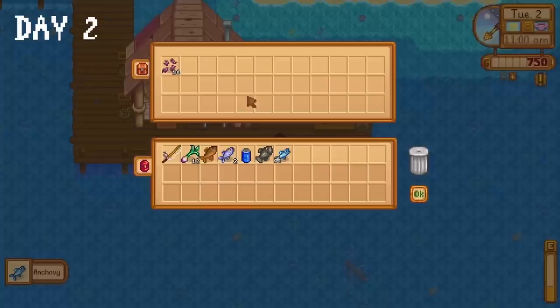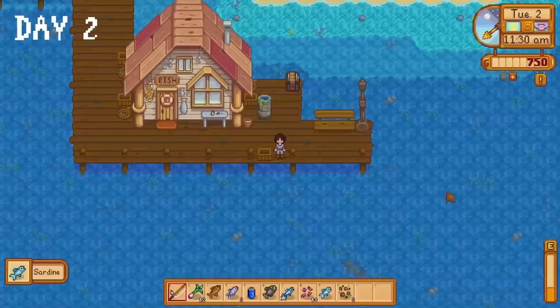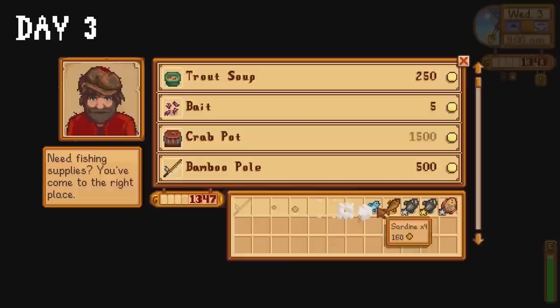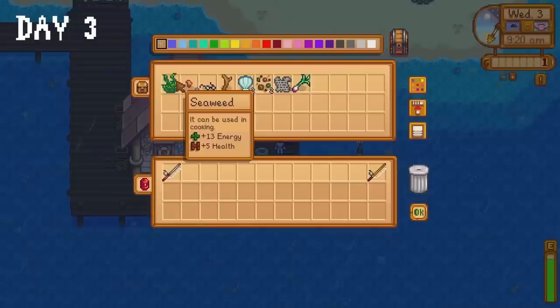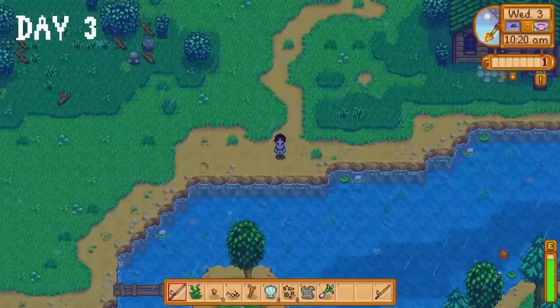We're really going to be following the meta for this playthrough, at least during spring. Opening treasure chests provides a small dopamine boost every time. On day three we return to our natural habitat — the beach. We do some foraging, then some fishing while waiting for Willy's shop to open. We sell the fish in our inventory, then buy the fibreglass rod and as much bait as we can afford.